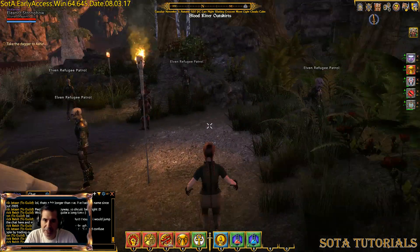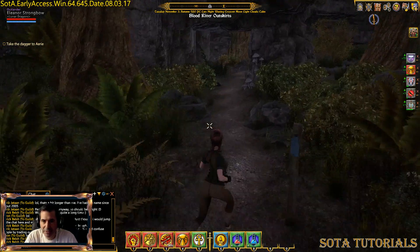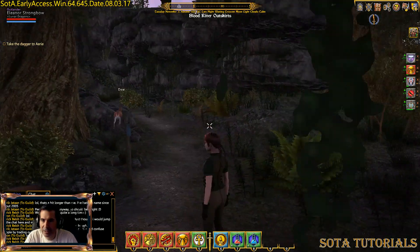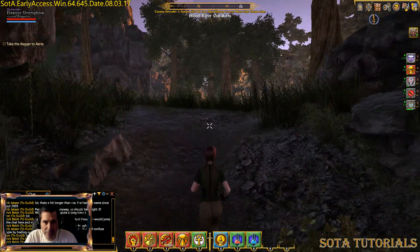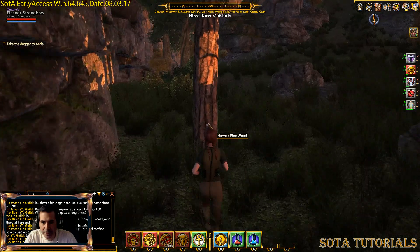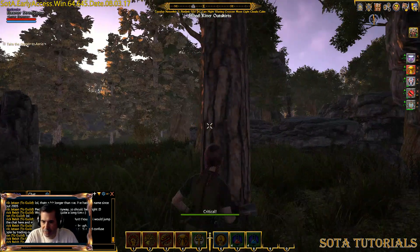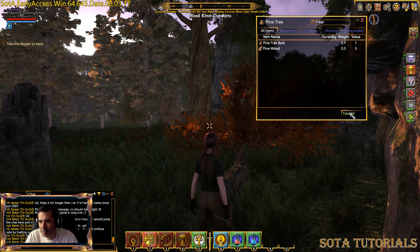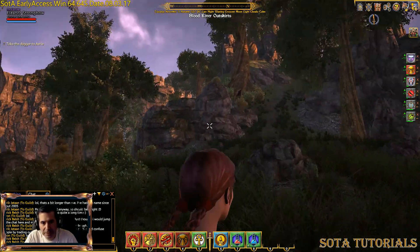I'm just looking around to see if there's anything else here. Let's go up the path. Trees that are craftable — ones you can get wood from — will be red, like this one. So I can walk right up to this tree and hit the E key or double click. It falls away from you. I got a pine tree bark and a piece of pine wood. My skill went up to 11.